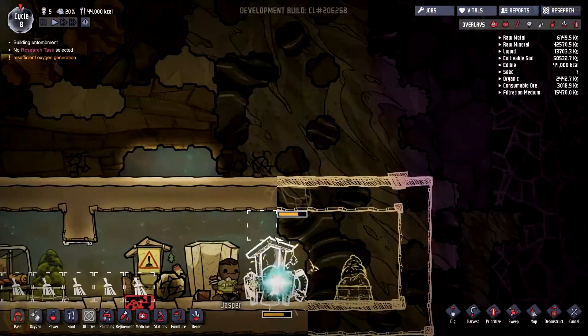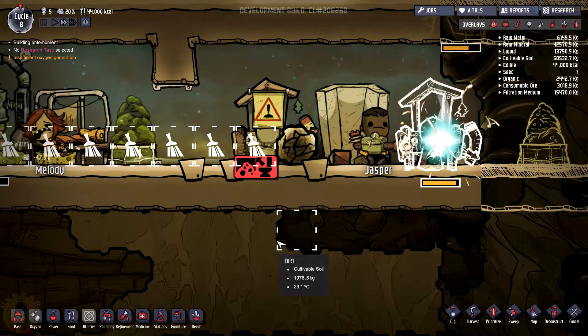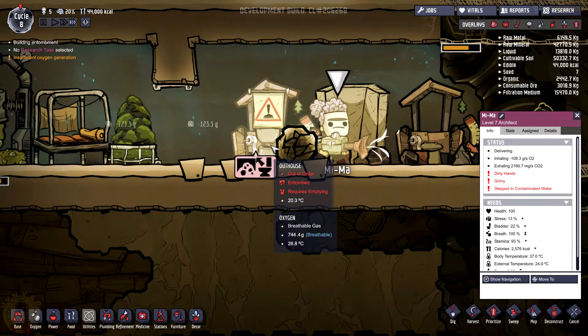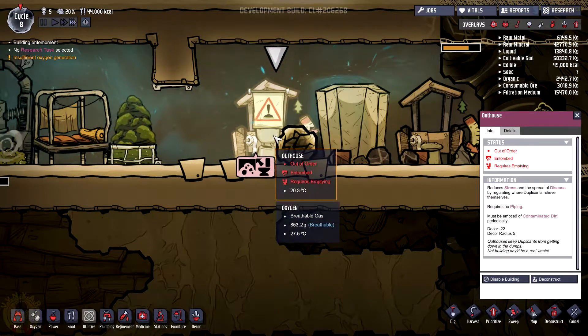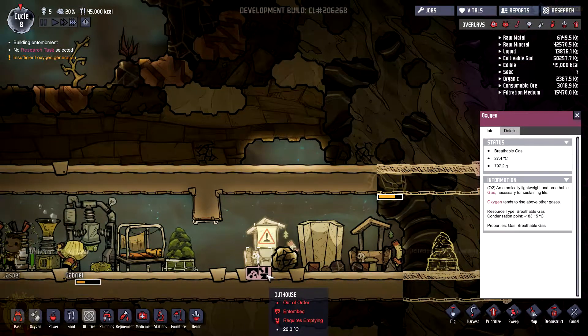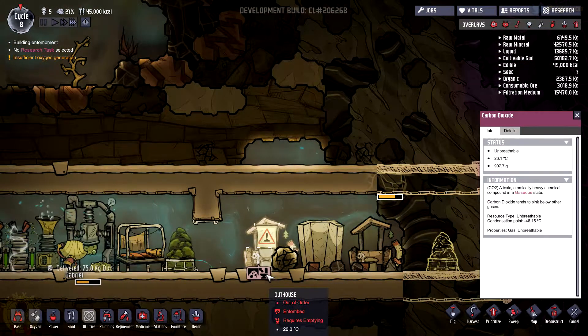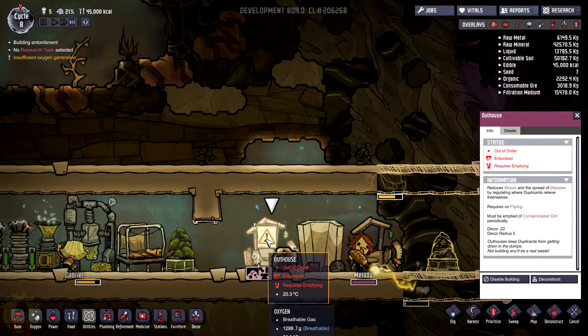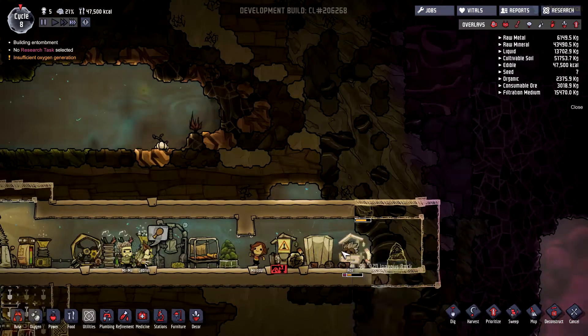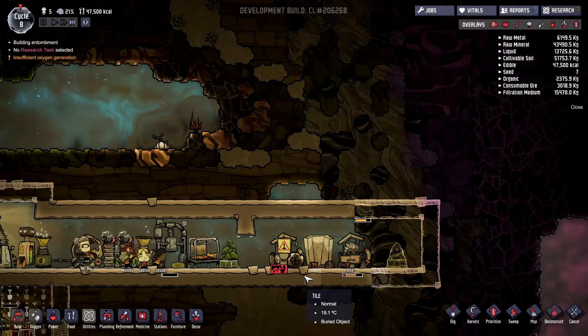Do we have a second toilet? Not yet, but soon. Jasper is doing that. We need somebody to take care of the toilets because it is out of order currently. And there are some boulders — oh, come on, I forgot about this. I did not see it coming. I'll just slow down a bit so I can pick up the right tool for the job.